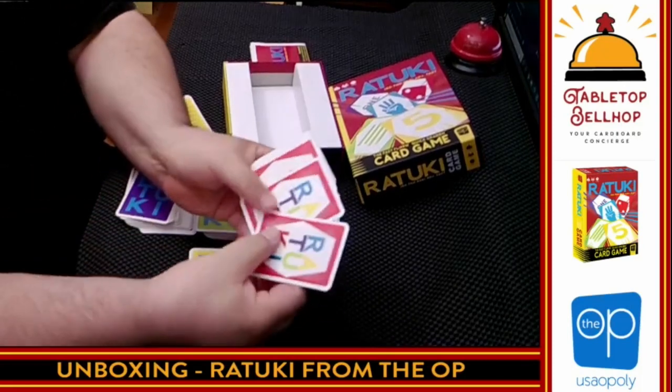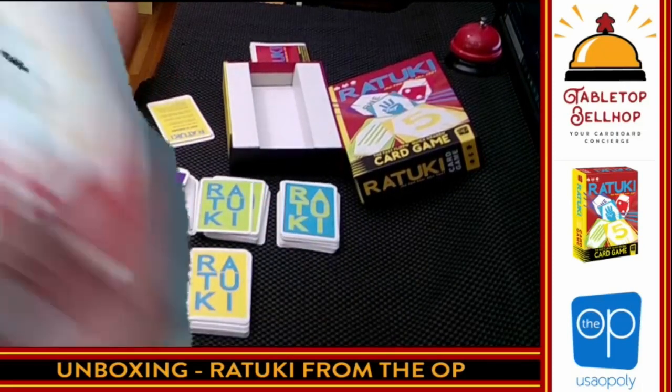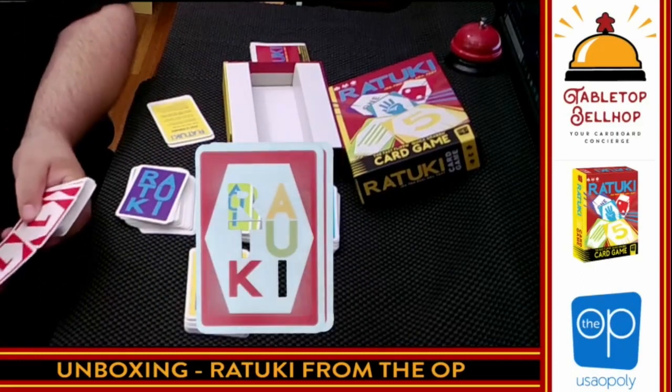Let's see what we've got in the deck. So we have the word Ratuki on one card, and then some blue-backed cards.